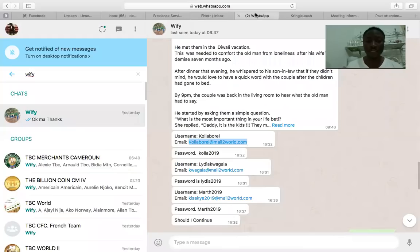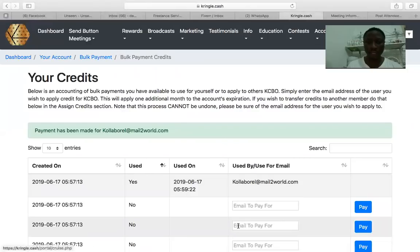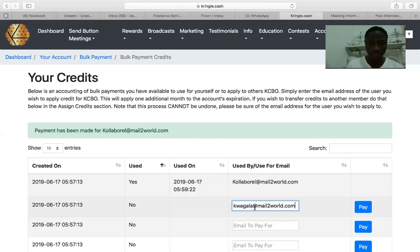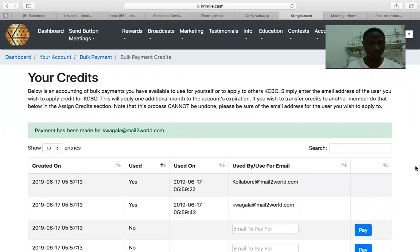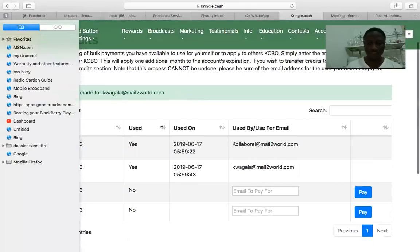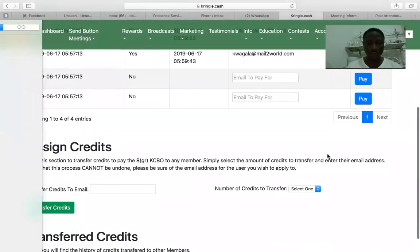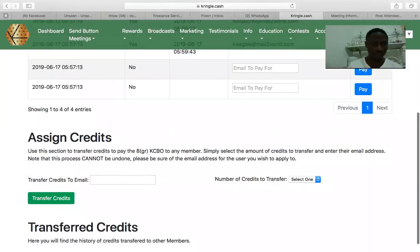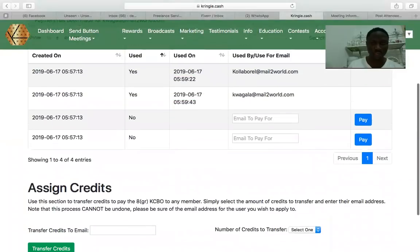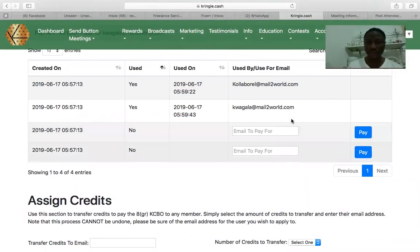Now for the second person, I come here and click 'Pay Now' — wow, this is so fast! Payment has been made for the second person. Each time you make a payment you should have the details in the transaction records. I still have two spots left.